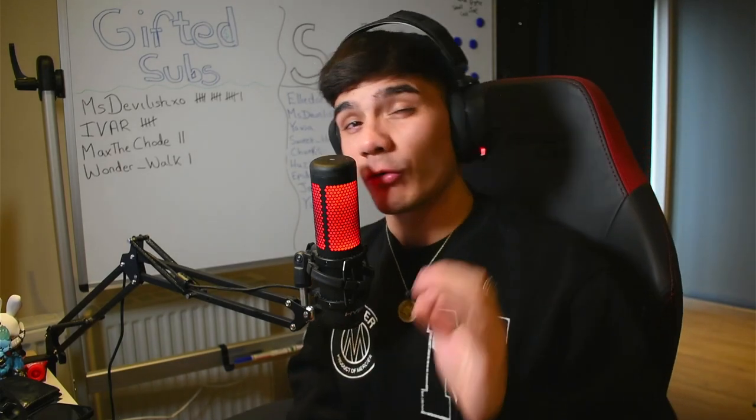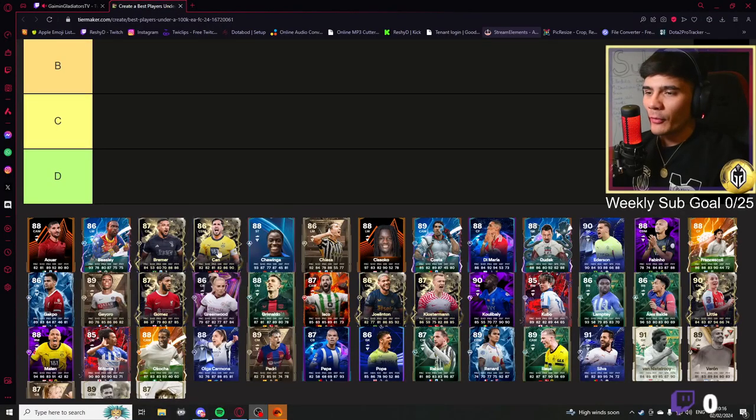Today we're going to be rating 40 Ultimate Team player cards that are all under 100k coins. I'm going to take a look and see which ones are absolute trash and which ones are fully goated. Let's get straight into it.